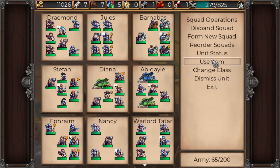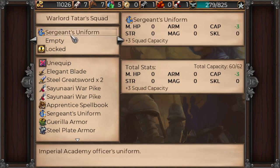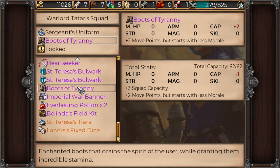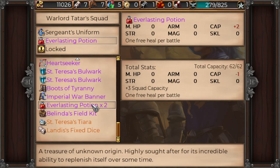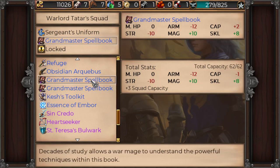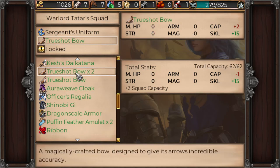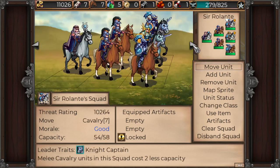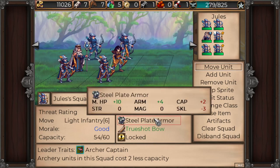I did want to see what items we got. Artifacts — I just wanted to come down here and see what we got. We got Boots of Tyranny — two move points but start with less morale. That's actually not bad. Heart Seeker as well — archery attacks bypass wall and wood tiles. And we just got some more true shot bows. What does Jewel's unit have? True shot bow — okay, perfect.